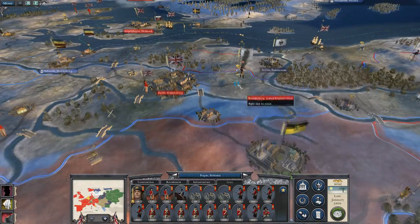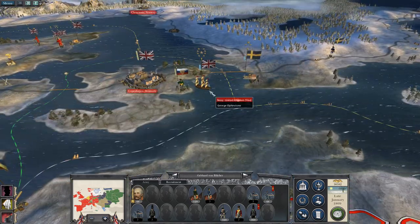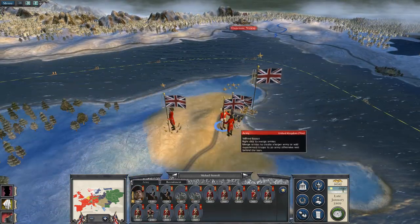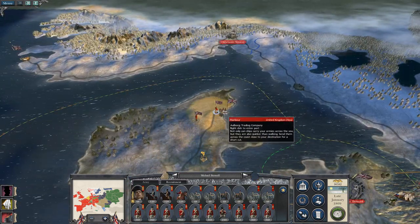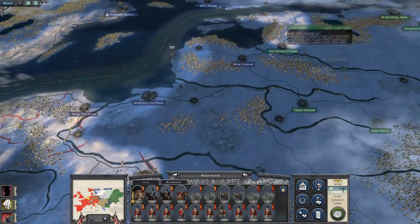Prague is ours. Berlin is ours. They're not pushing, even though they do have Von Blucher himself ready to rock and roll. You're reinforcing — or you will be reinforcing. Good. I shall get you to probably hit Courland, because if we're going to end up having a barney with Russia...